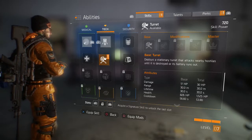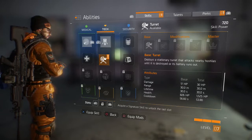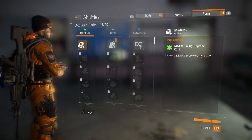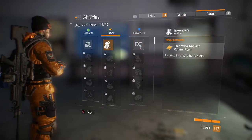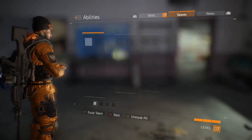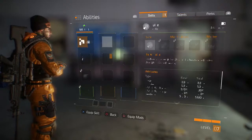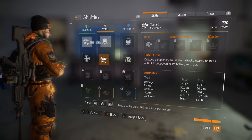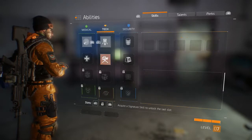I really like this ability right here — it's a turret that deploys a stationary turret that attacks nearby hostiles until it is destroyed or its battery runs out. Health is 26, lasts 30 seconds. I like that. We got some new perks as well — increase inventory by 10 slots, I like that. I have two abilities. I really like the scanning one because it scans the area and tells you how many enemies are around, but unfortunately you can only use two at a time.